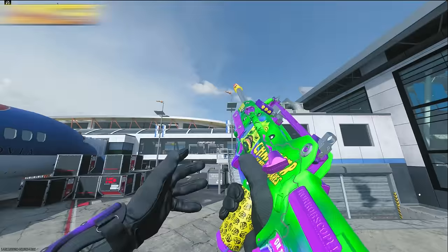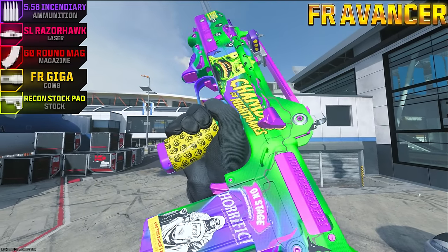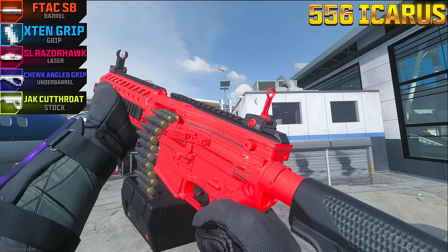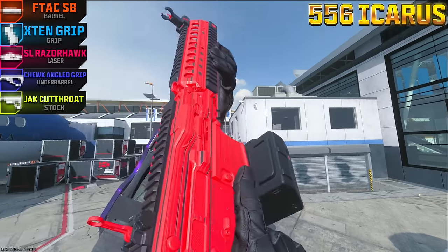On this episode of Pimp My Gun, we'll be trying out the Mag of Holding on the FR Advancer, which might have the fastest fire rate in the game. We'll be using it on the almost forgotten LMG, the 556 Icarus. Let's go test them out.